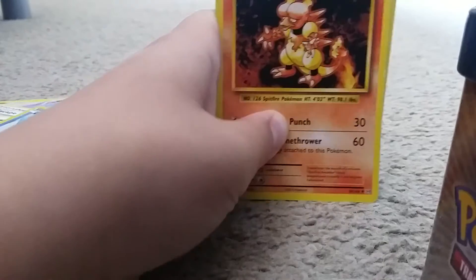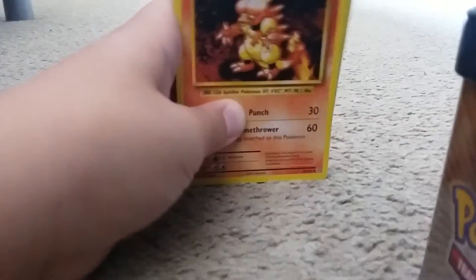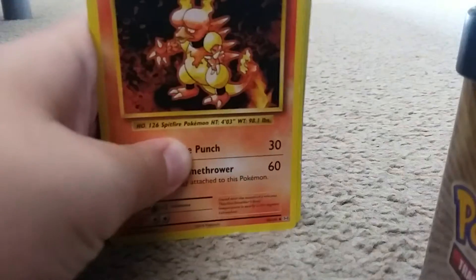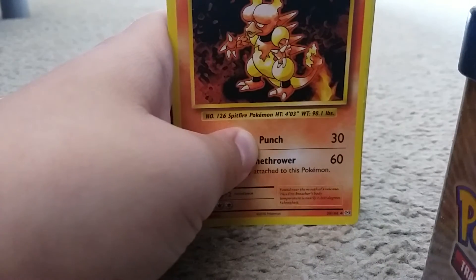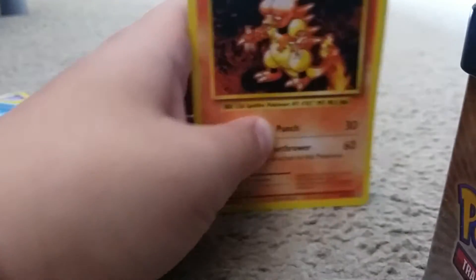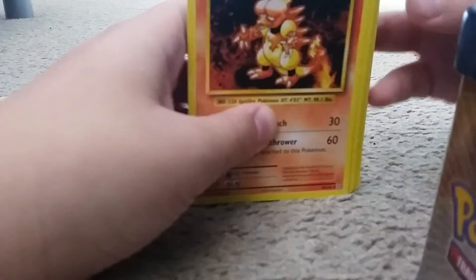Oh yeah, guys, before we continue I just wanted to tell you that on Roblox I have a new account. If you want to be my friend, my name is Kira zero nine nine one. Okay guys, let's continue.